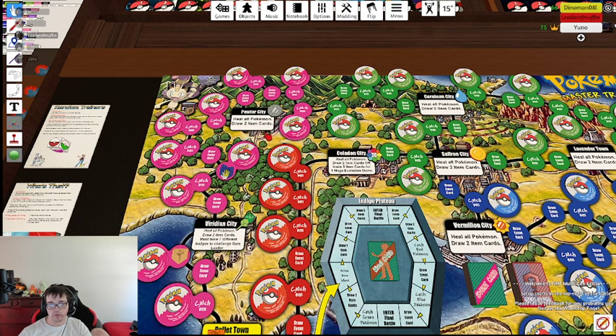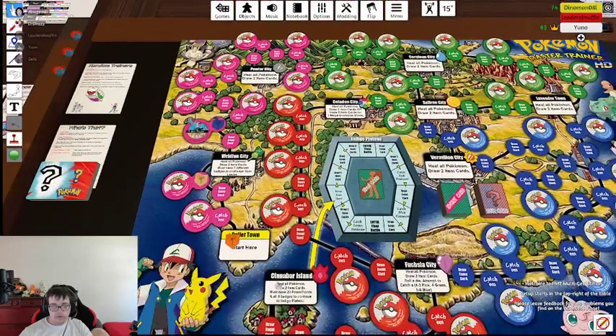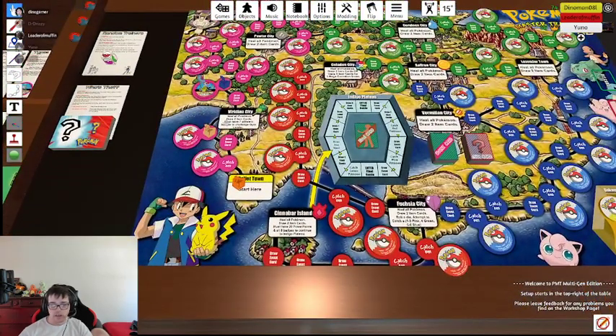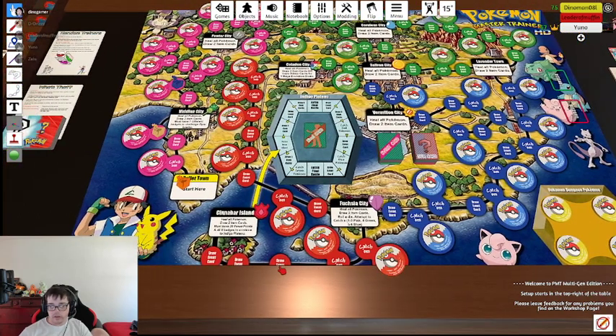The first one, the Pewter City one, he's going to have to stop. This is where you're at, right? Wait, I got six. So one, two, three, four, five - that counts as a space? Yeah. So I just flip this over? Yeah, you can just hit F. Tentacle. And then I roll? Yep. And if you roll any of those numbers, it's yours. Yep, you got it. These are the early ones so they're going to be kind of free to get, but they get harder, especially the legendaries.